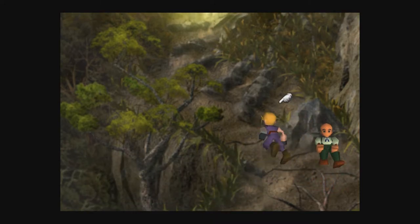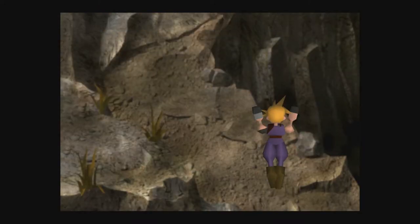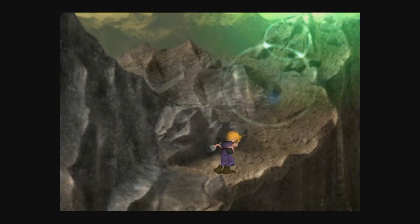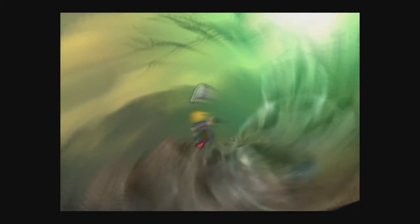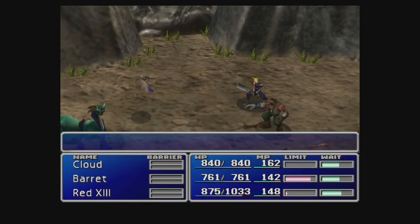Not much dialogue. Yeah, look — I want to put like Aerith and Tifa into the party and all that, but I think I'm just going to stick with Barret, because I don't want to risk anything screwing up the best bromance trophy. Because if it screws up, then oh man, it's basically like game over. It's so frustrating.